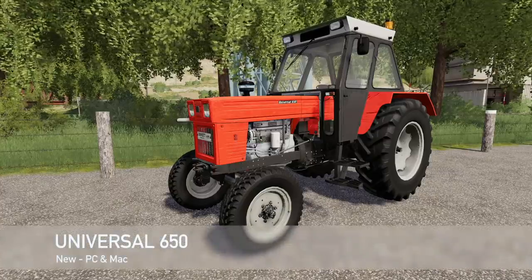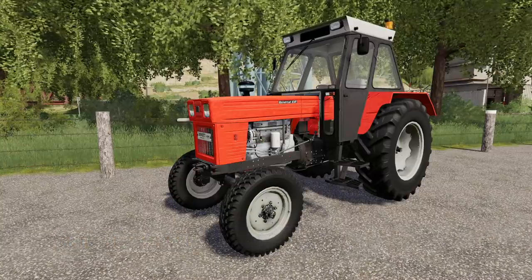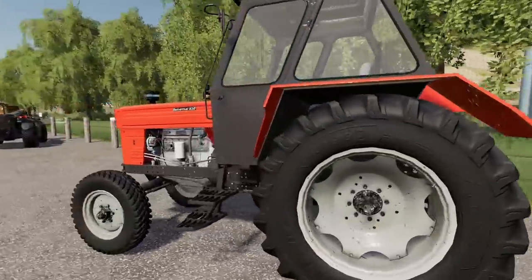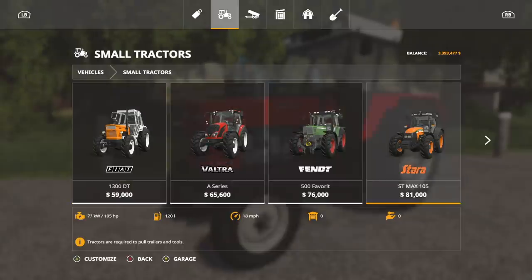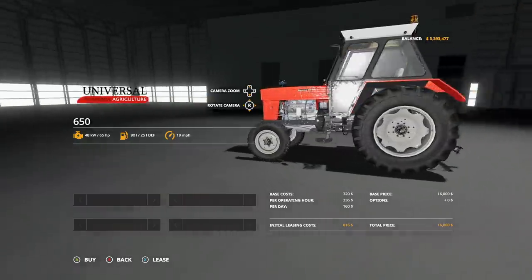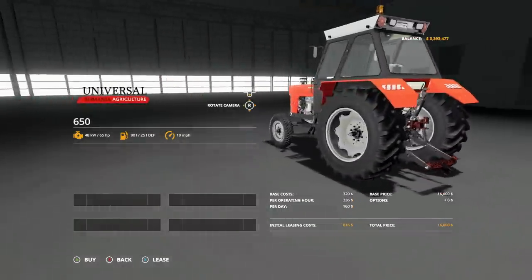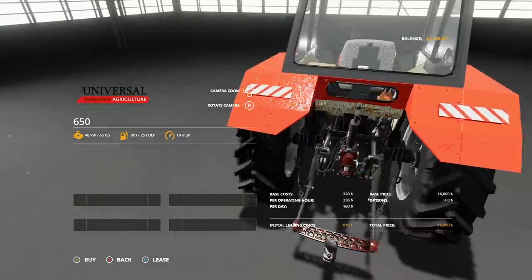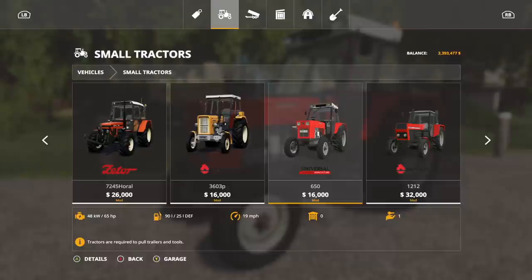Moving into new mods for PC and Mac players, we've only got one: the Universal 650. This is a small tractor with very low power — only 65 horsepower, speed of 31 kilometers per hour, priced at $16,000. If you need a little tractor to just get a little bit of work done, this might be the one. In-shop: $16,000, 65 horsepower, 90 liters of fuel, 19 miles per hour, and no customization — what you see is what you get. We do get a rear link, but no front link, just a pin hitch. It looks rough, like somebody spray painted it.